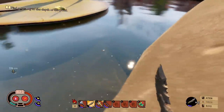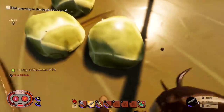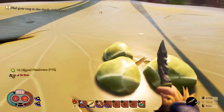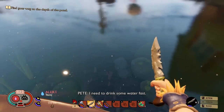Over here we've got some similar-looking nodules that again I want to showcase — you can't harvest them, they look waxy, but when you hit them you just get more membrane out of them. I think there may be some sort of a glitch going on with that, and again it is a work in progress.